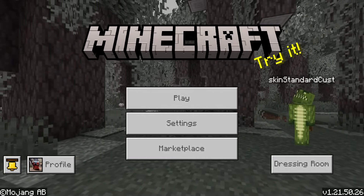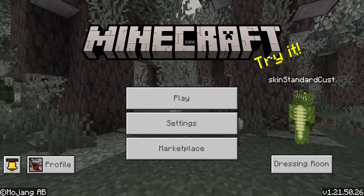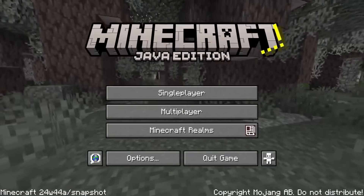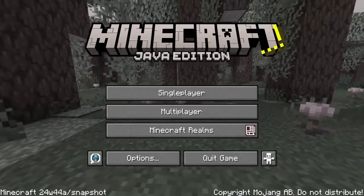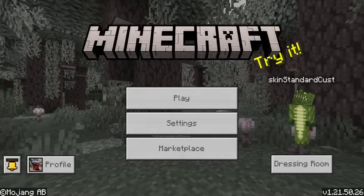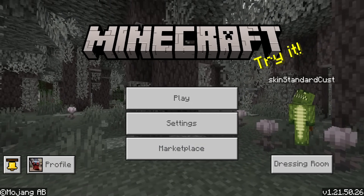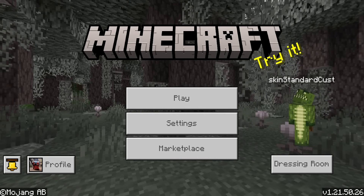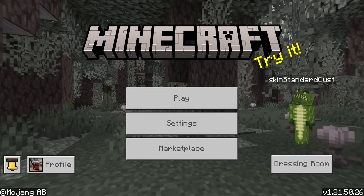Before we check out today's beta and preview, which is version 1.21.50.26, Minecraft have in fact updated the main menu panoramic background. It is visible in the latest snapshot that released earlier today. It's not quite visible for betas and previews, but I do have a download in the description in case you guys want to check it out. Shout out to Agent Mindstorm.